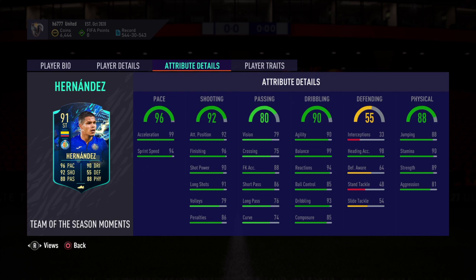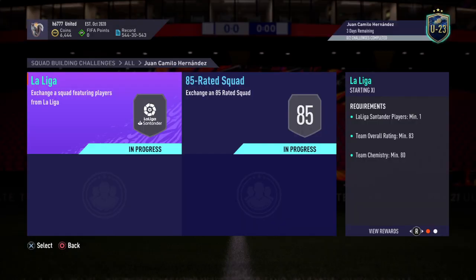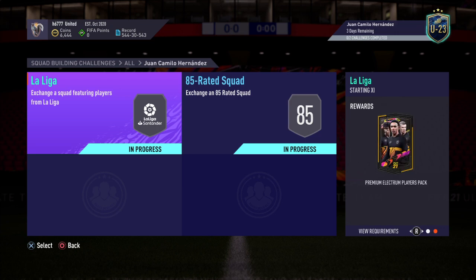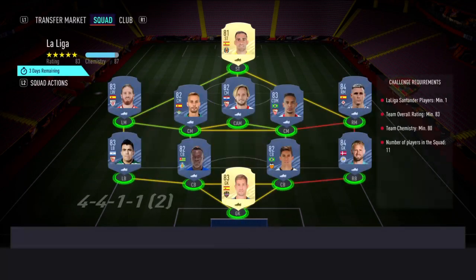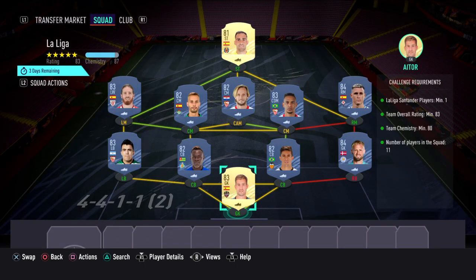To obtain that card you need to complete two SBCs. The first one is called La Liga — you get a Premium Electrum Players Pack. The requirements are: Liga Santander players minimum one, team overall rating minimum 83, team chemistry minimum 80, number of players in the squad is 11.